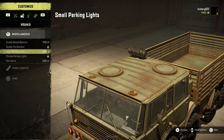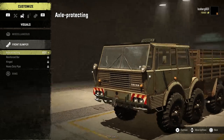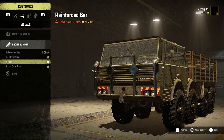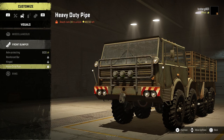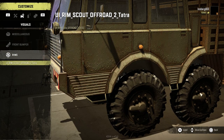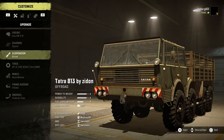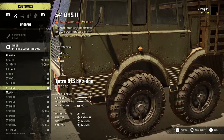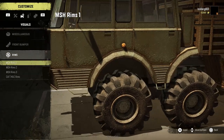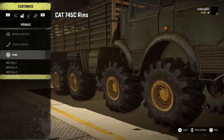Over in the visuals we've got all the attachments that the other trucks use at the top, so nothing new here. For the front bumper I'm not sure if it's a custom one or a base game one but regardless we've got those. For the rims, you can't change the rims once you've got the custom tires on, however if you've got one of the base game tires on you can - you get a selection of rims to choose from, including the cut rims as well.